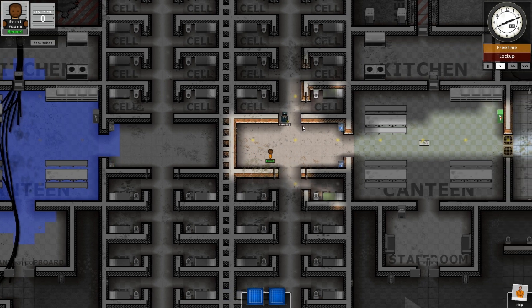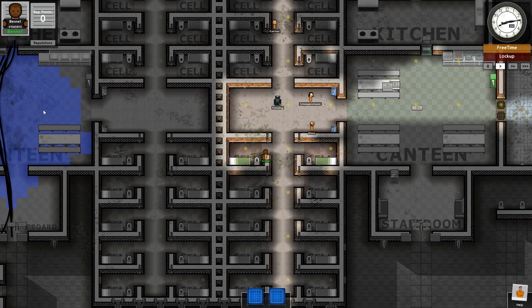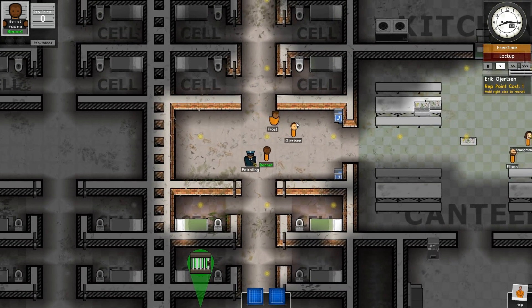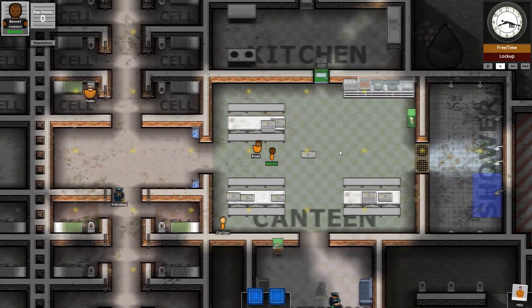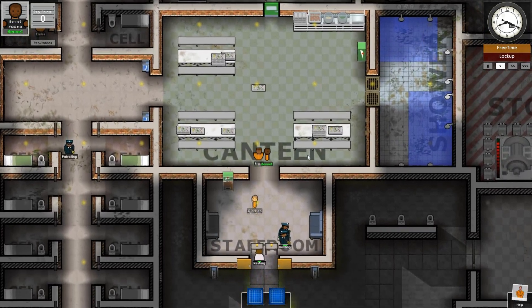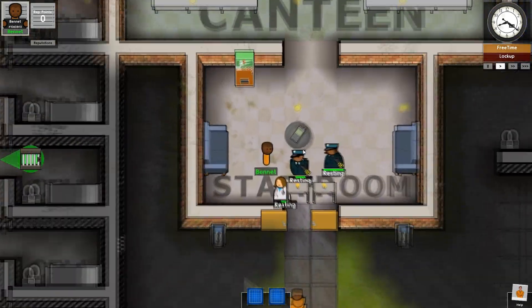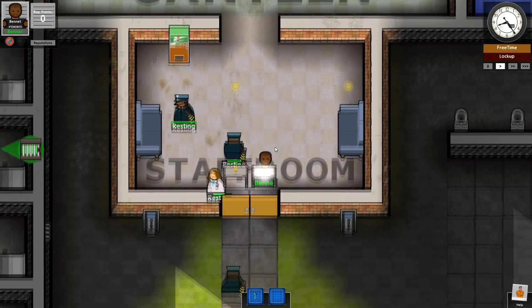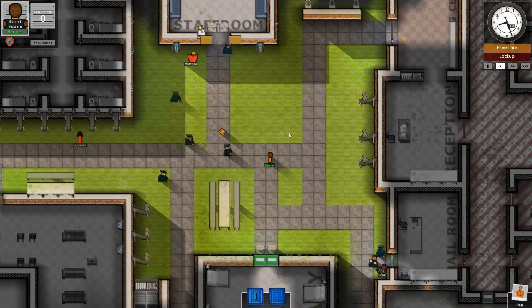That is unfortunate. What I was hoping to do was have it burn through the utilities level. It can actually burn through the utilities level, and by doing that you can actually cause flooding and knock power out to the rest of the prison — which is pretty useful when you're trying to escape, because for some reason they don't seem to repair fire damage. But as it stands, you can start a fire and if it does enough damage the prison is just screwed forever.